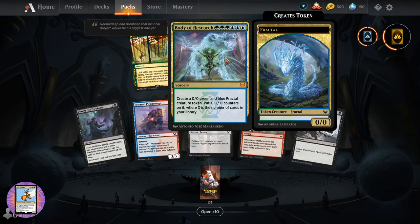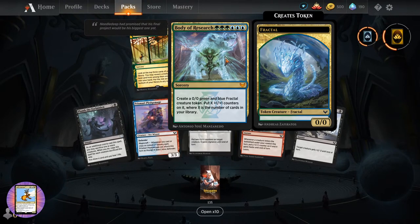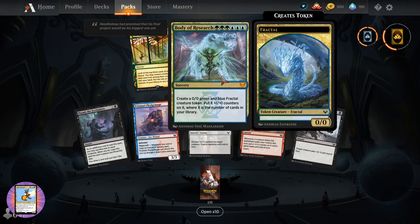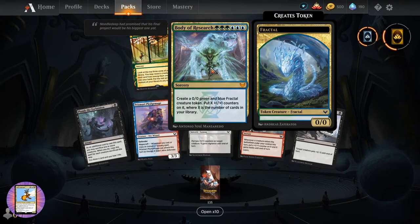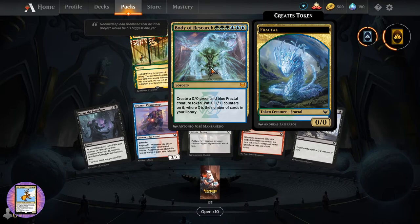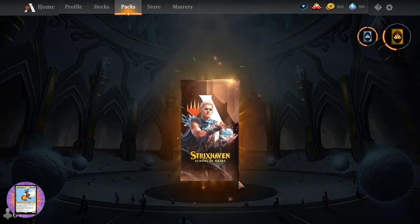Create a zero-zero green and blue fractal creature token with X plus one plus one counters on it, where X is the number of cards in your library. What? That is insanity! I'll have to do something with that one.